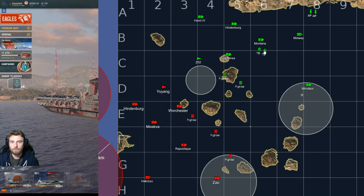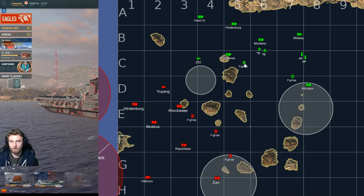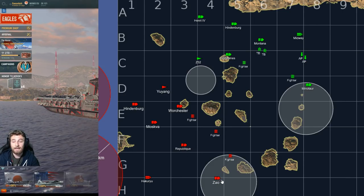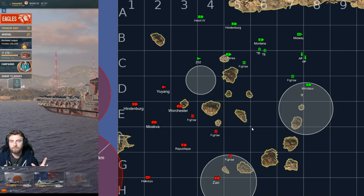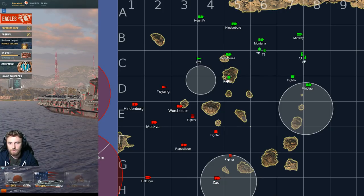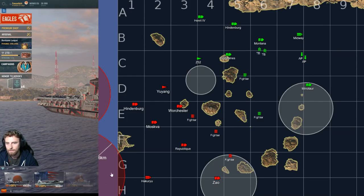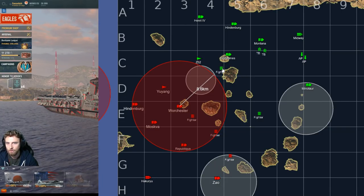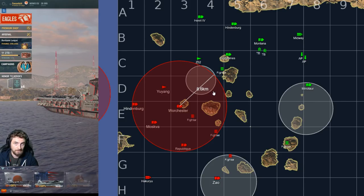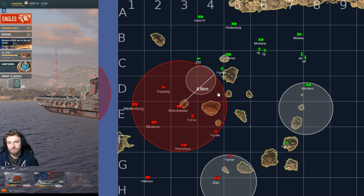You need to look at the beginning of the map when the game starts and see who is vulnerable on the enemy team — who can I armor-pierce bomb and delete? We know we can kill the Worcester, the Moskva, and delete the Zao in this instance. These ships are highly vulnerable to armor-piercing bombs. So initial scouting is needed, being careful not to go into the unknown — if you don't know what's there, you don't want to lose planes.